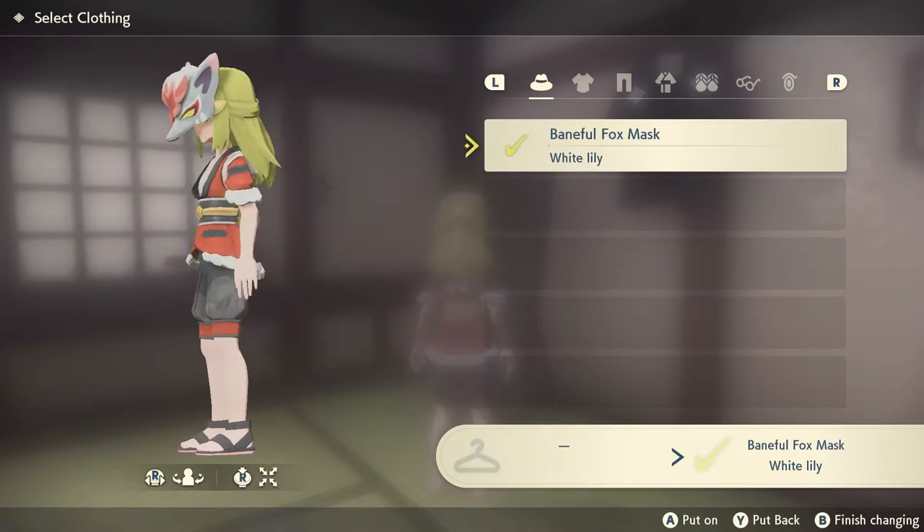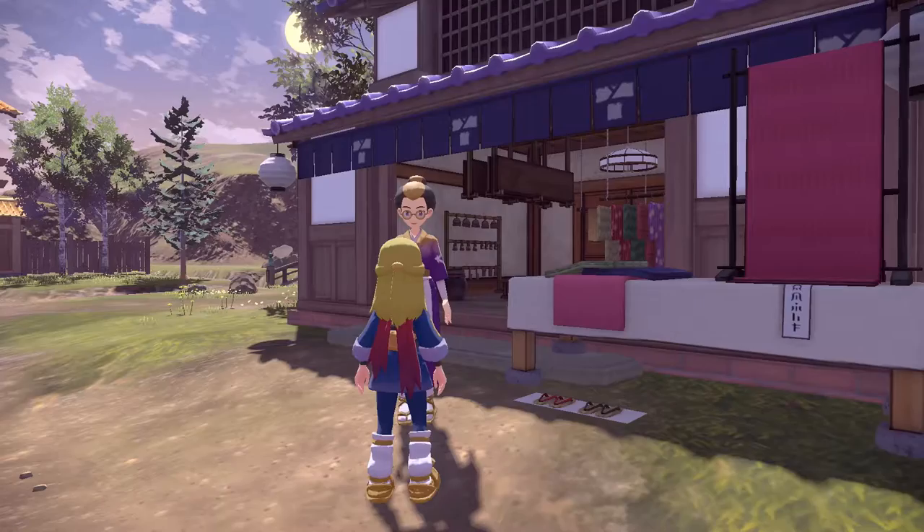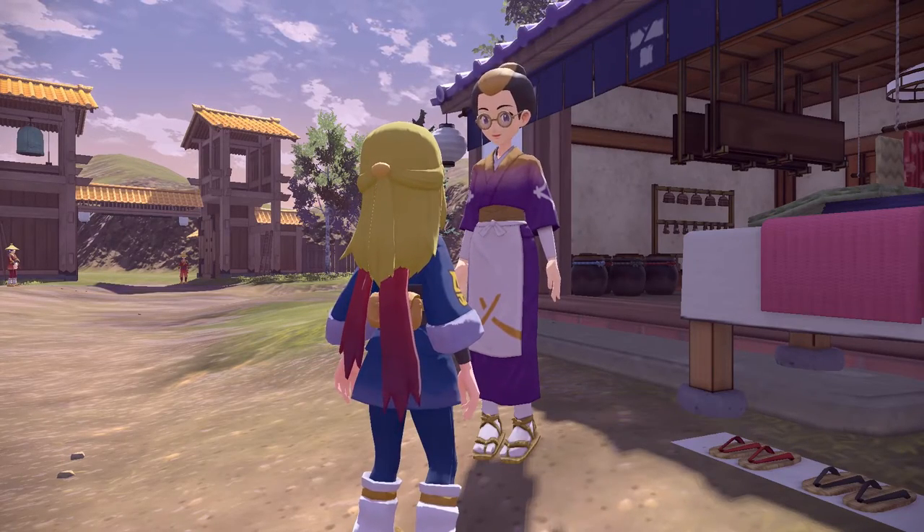In order to get the Shaman set, you will need to have a Pokemon Sword and Shield save on your Switch. If you do, come and talk to this lady in the main strip where you live in Jubilife.